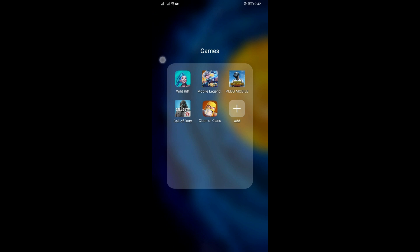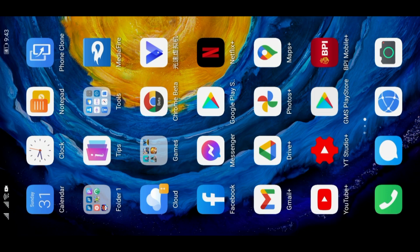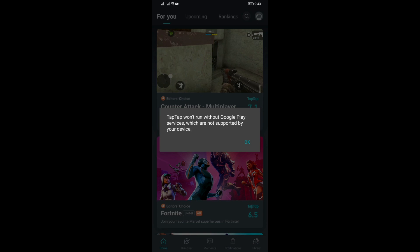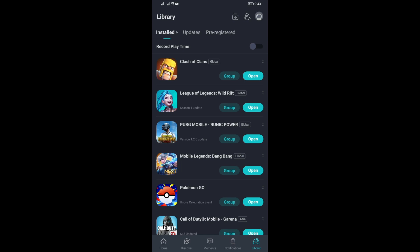Now let's go to Clash of Clans — I've been receiving messages asking about this game and how to play it on the device. So for the main information on how to download these games, it's very simple. I have an application called TapTap. That's where you can download the games. If you get a Play Services error prompt, just say OK — it's fine, it will still work.